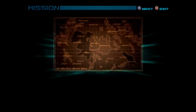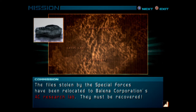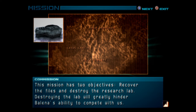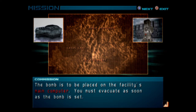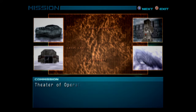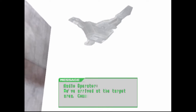Recover Stolen Files. The files stolen by the Special Forces have been relocated to Balena Corporation's AC Research Lab — they must be recovered. This mission has two objectives: recover the files and destroy the research lab. Your area of responsibility is the removal of enemy resistance and planting bombs — didn't even read that last part, oh well! While we're doing that, our team will work to recover the files. The bomb is to be placed on the facility's main computer. You must evacuate as soon as the bomb is set. You can gain access to the facility from either of two routes. Good luck. We arrived at the target area, commencing AC drop.